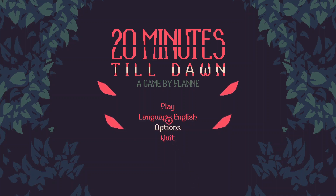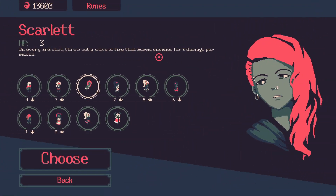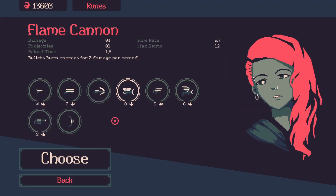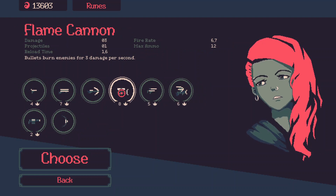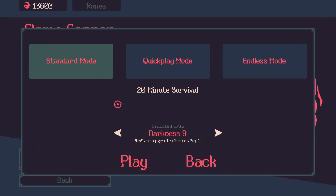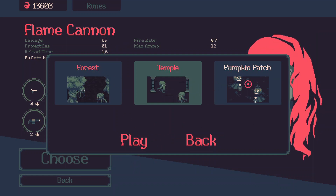Hello, good night — this is Dion, and tonight we're going to play some more 20 Minutes Till Dawn. We're going to check out the Scarlet character. We're grabbing the flamethrower because why not — Scarlet likes fire. Last time we went to Forest Temple, and now I'm going to check out the Pumpkin Patch and we'll just see how it goes.